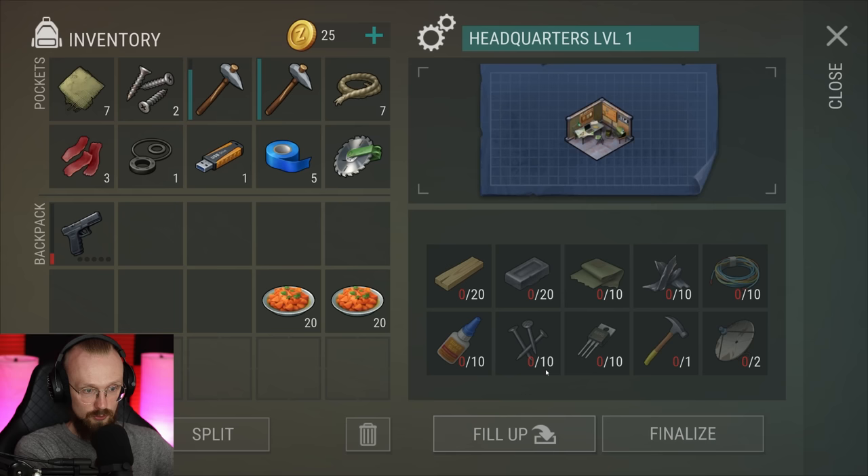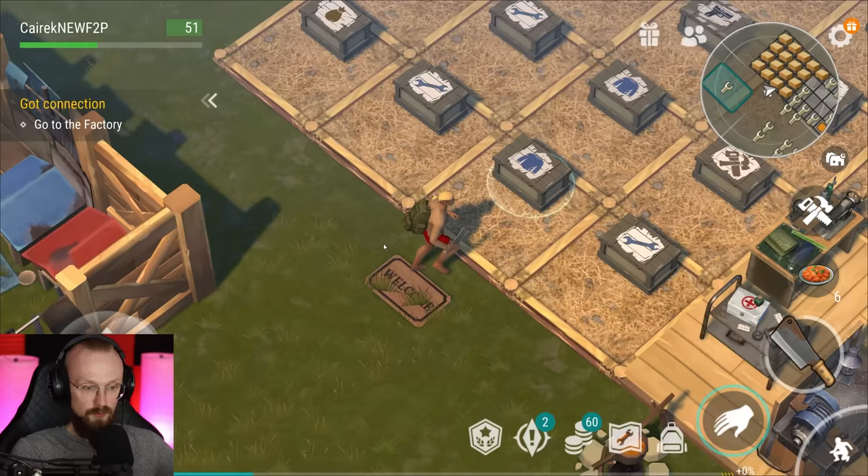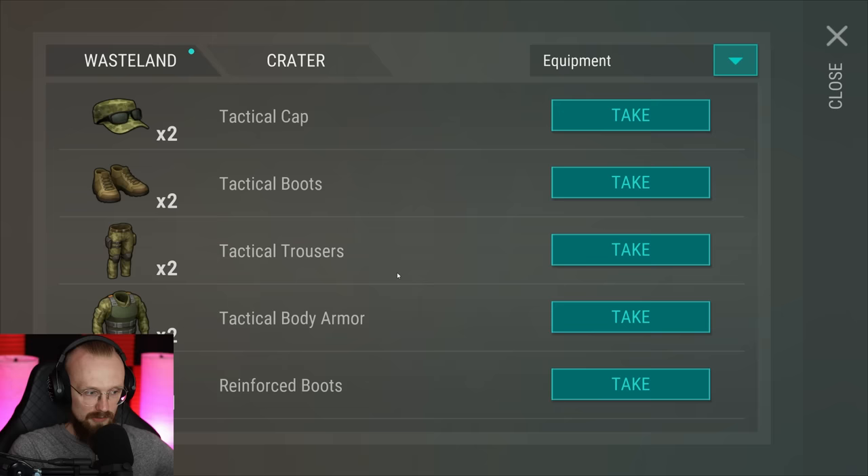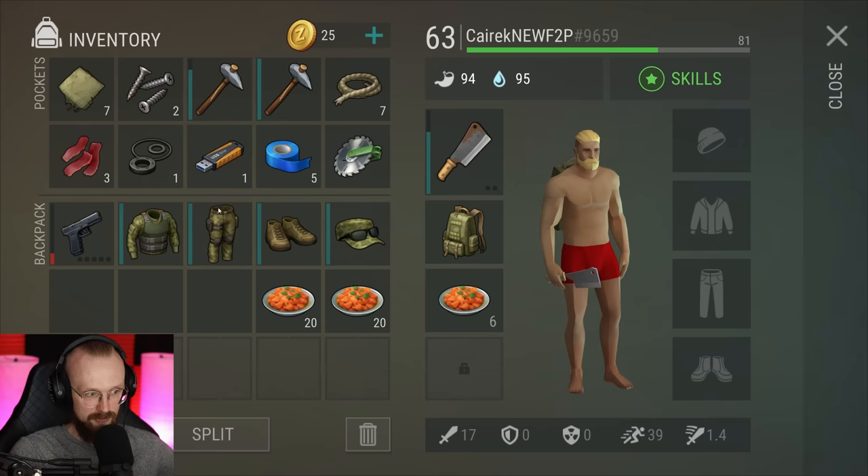We have to go to the factory because here we can start building the headquarters. To build the headquarters, we need two of these antennas, plus a bunch of other resources. We should have most of those things already at the base. Let's go to equipment — we got here two tactical sets. Why not use that tactical set? There we go, I don't have to craft any tactical sets myself.